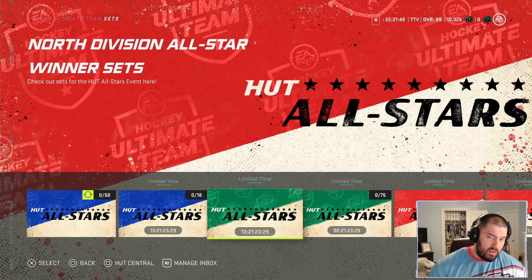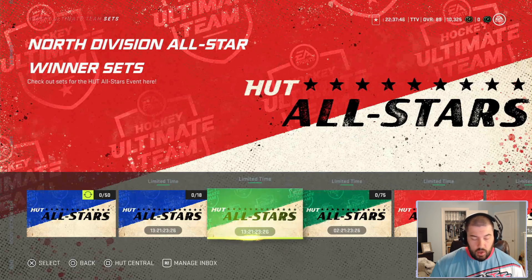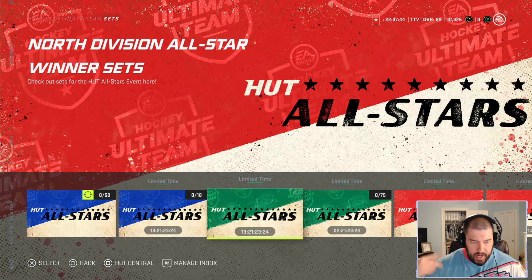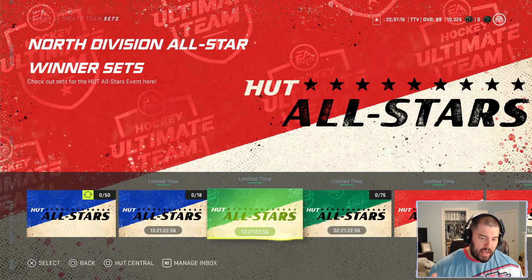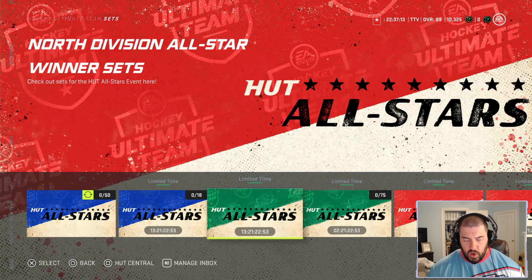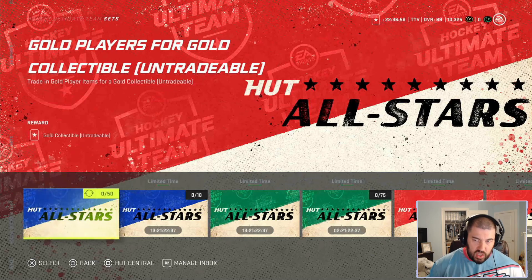Right now you can only get the North Division winners. If the card you want isn't from the North Division, hold on to your gold collectibles and wait for the other three divisions — they will definitely come out. Also, the four 94 overall alumni Master Set players — Kachuk, the two Savards, and Doan — might not be the final master set players either, as they could release more alumni cards for each of the other All-Star divisions. That's the full overview and review of all sets for the Hutt All-Stars so far.